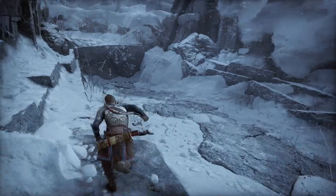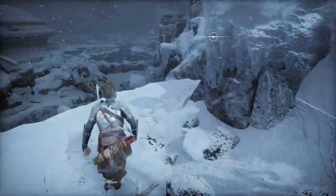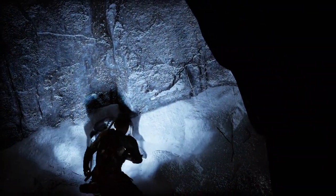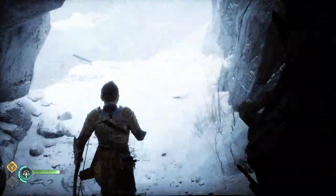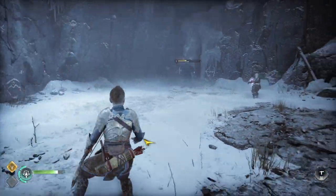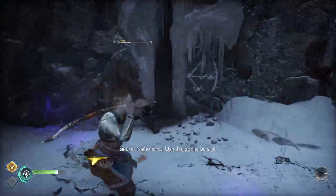From here, just continue on, climb the ledge and shimmy the next ledge and keep going. Once at the bottom, come through the cave. There's some Hacksilver on the ground to the right. Once you've got that, use your sonic arrow to uncover the path. You're going to head to another cutscene with Sindri before another enemy encounter. During this encounter, Sindri can help you — make sure you tap square for him to help and make this battle easier.